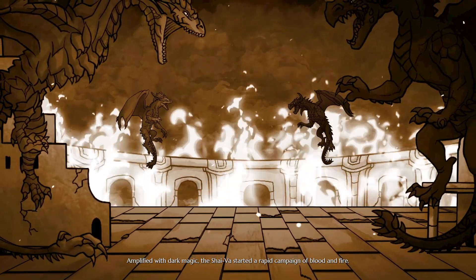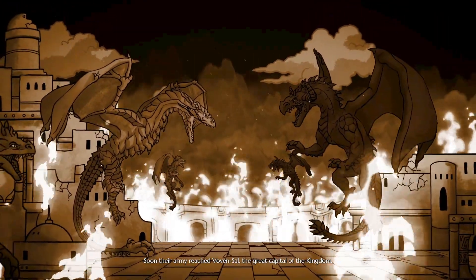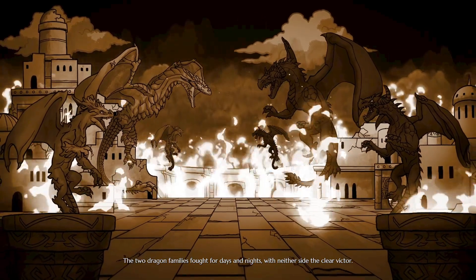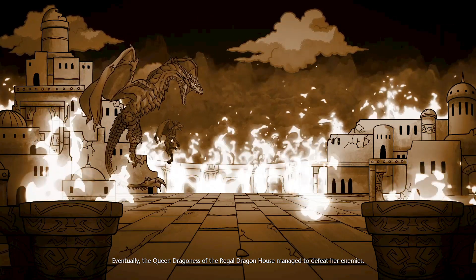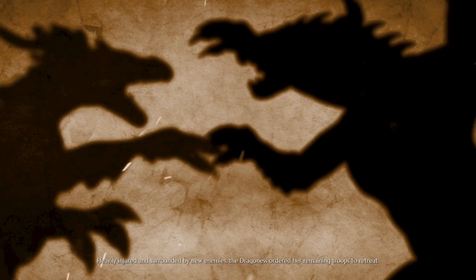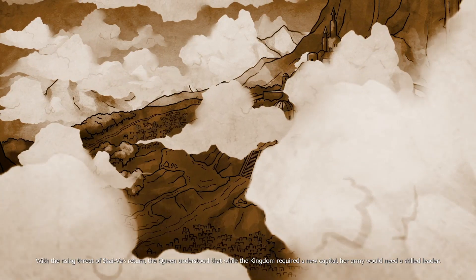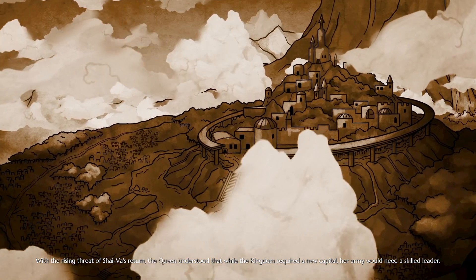No one knows who delivered the ancient scroll imbued with powerful dark magic. But when it was cast, the Vah house was no more. A new, mightier one had arisen - Shy Vah, cruel and covetous. Amplified with dark magic, the Shy Vah started a rapid campaign of blood and fire. Soon their army reached Vovansal, the great capital of the kingdom. The two dragon families fought for days and nights with neither side the clear victor. Eventually the queen dragoness managed to defeat her enemies, but Vovansal fell into ruins and the kingdom was thrown into chaos.